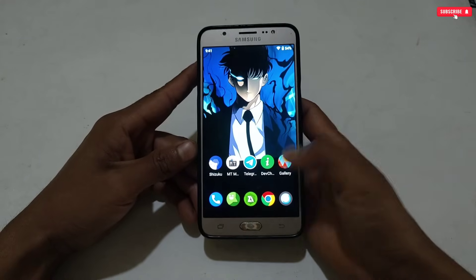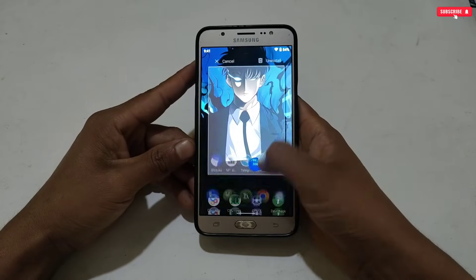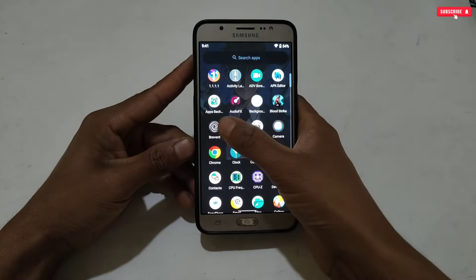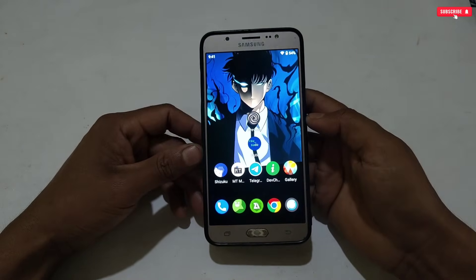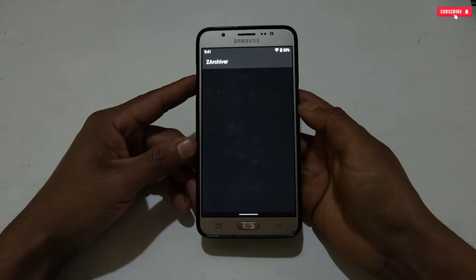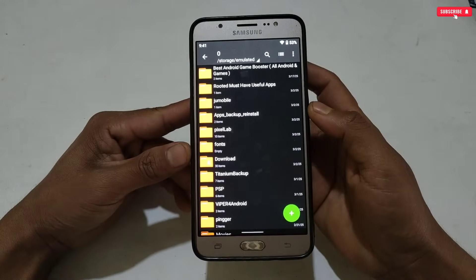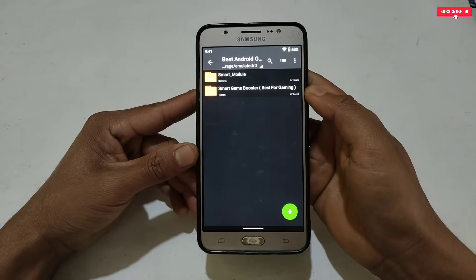Please watch the full video to avoid any mistakes. Before doing anything, you need to download and install these apps to flash the module file. The first is QT app and the second one is Prevent application — you can use any one of them. Links for these apps are provided below. After installing the app, also download the files from the given link named as 'Best Android Game Booster'.